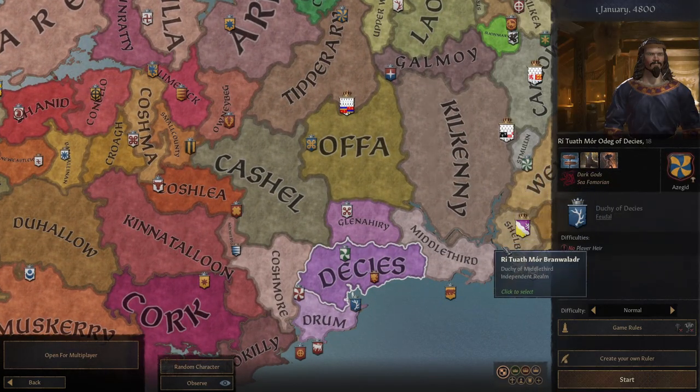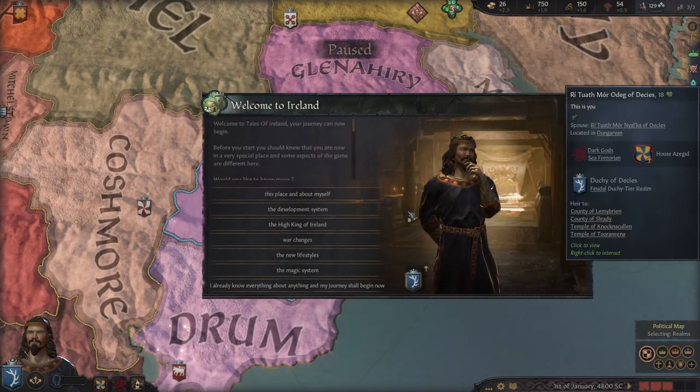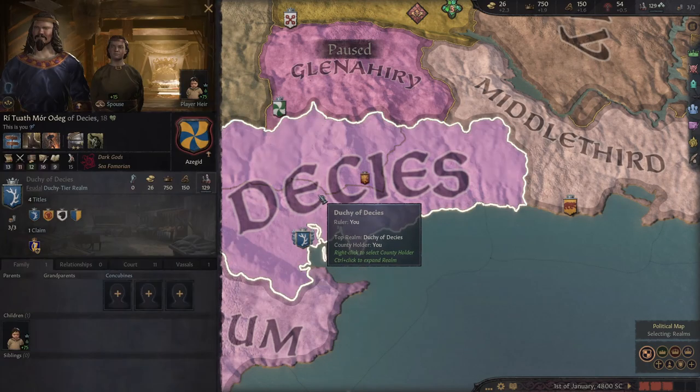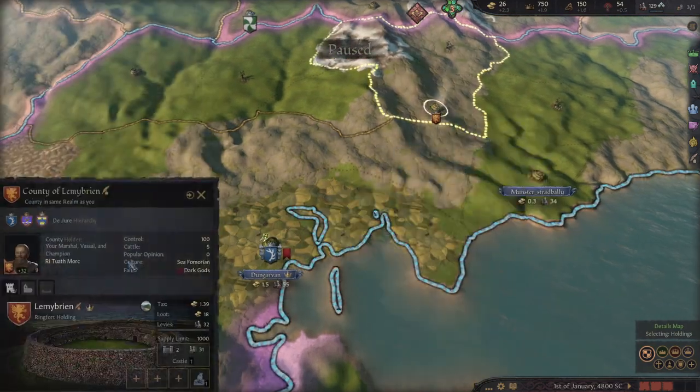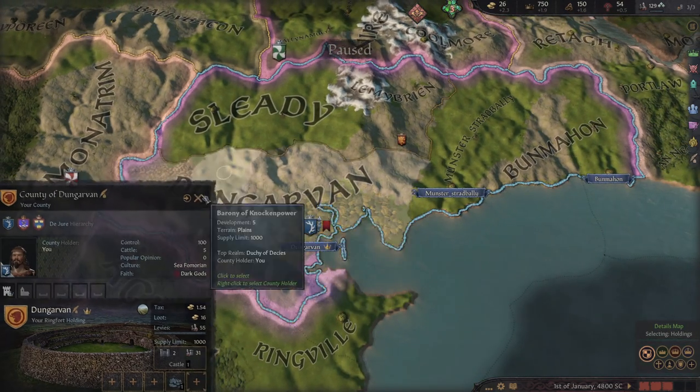So I decided I'm going to start as this character down here — he's 18, so that's just where I'm going to get started. This is all tips and that, but I'll talk about things as I come up with them. Like, go down here — you see you've got cattle; that's instead of development. The little changes it has are really good.